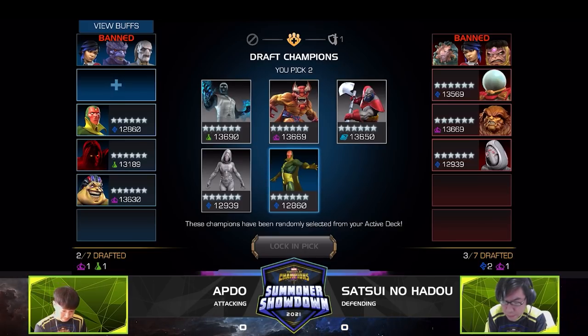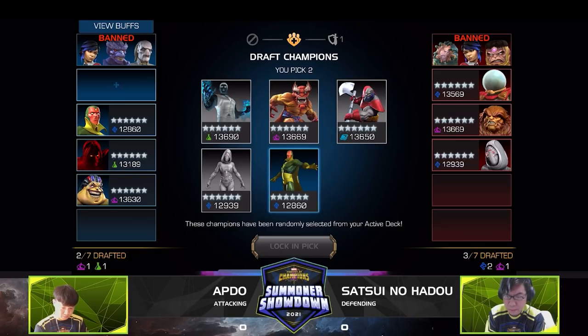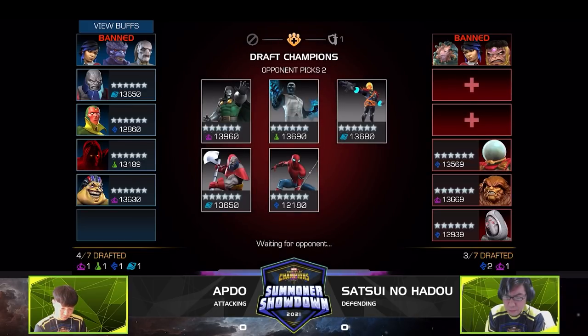Satsui answers back with Mysterio and Sasquatch — Mysterio can be passive at times but very powerful, and Sasquatch has been resilient on this node even against his own counters. Apdo answers with Terax and Vision — Terax is a very powerful defender, and Vision is crazy powerful in this format. We've already seen Terax tear it up. There's a Doom pick on the Satsui side too, but Doom won't be able to deal with Terax's power at all — a very tricky matchup.